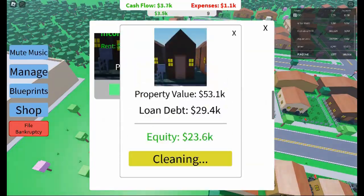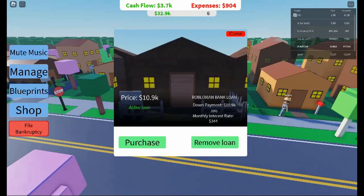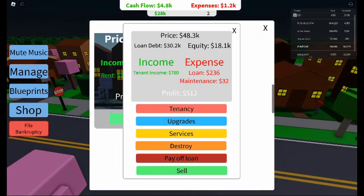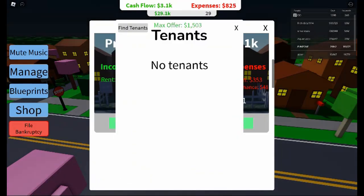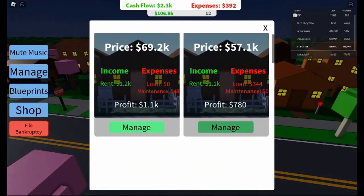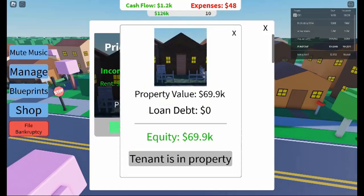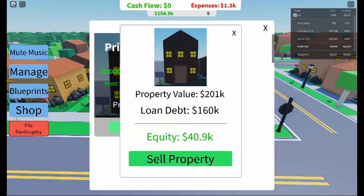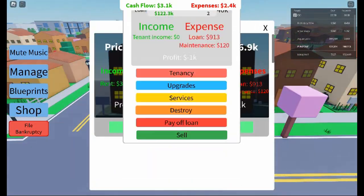Look for cheap houses across the map. These properties might look run-down at first glance, but they can be gold mines if you manage them properly. Many of them will be scattered around the map, but you need to keep an eye out as other players will be competing for the same cheap properties. Once you find one, you can take out another mortgage, pay the down payment, and add it to your portfolio.